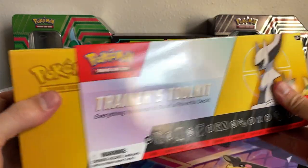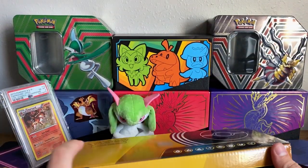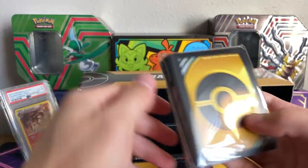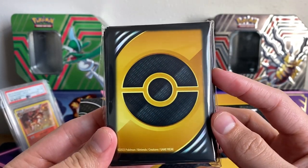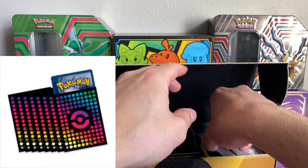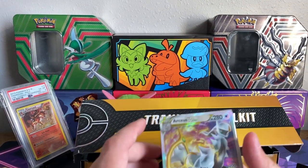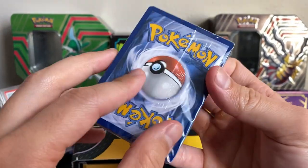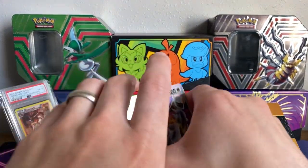Let's open this up. That sleeve just comes right off. It has like that goldish yellow which I think is kind of cool. We'll start with the sleeves — these will be really cool to have on the online game. I still think the best sleeves of all time for these is the first Trainer's Toolkit that came out. I'm almost tempted to just buy the code for that one because it's pretty wicked. We do have the code which I'm setting to the side, and then we have the brick that contains all of the cards in here.